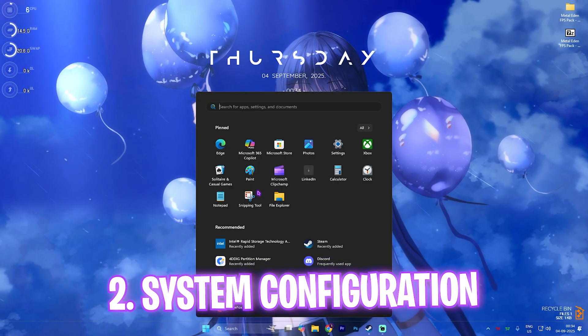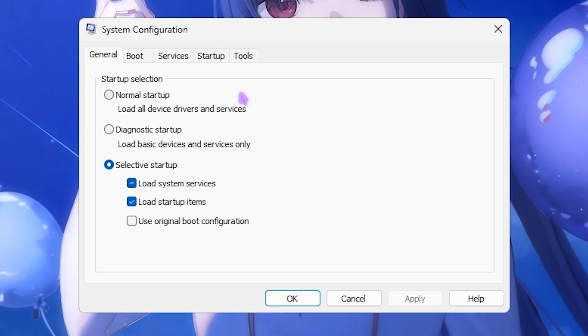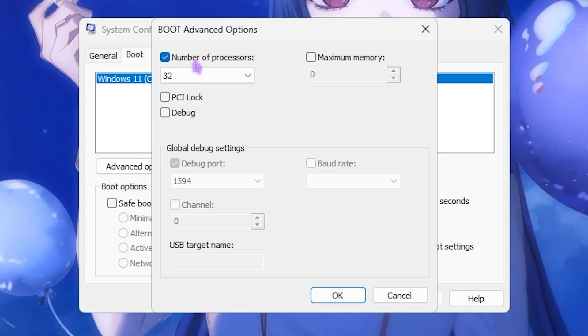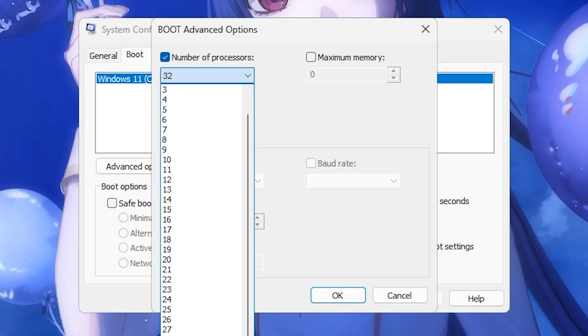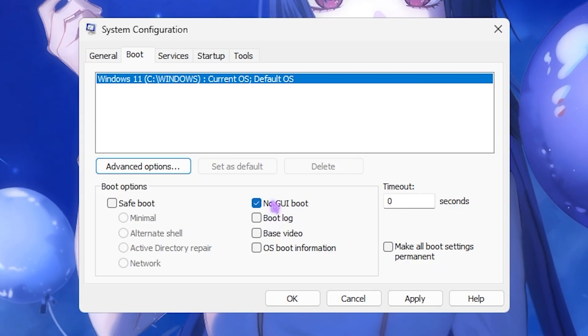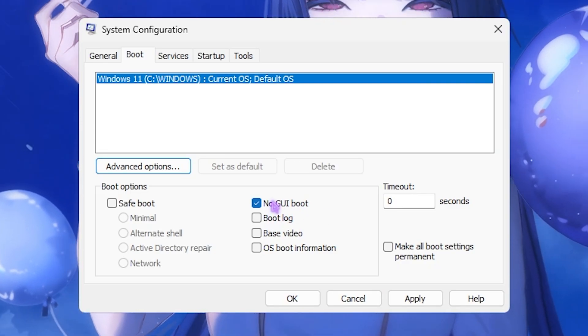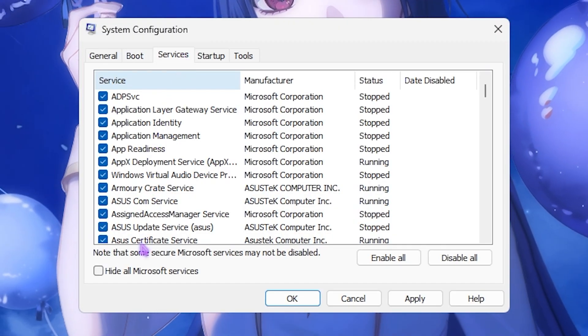The next step is MSConfig. Search for System Configuration on your PC and press Enter. Head over to the Boot section, click on Advanced Options, enable Number of Processors and choose the maximum number available for your PC. Click OK, then select No GUI Boot — this will utilize all of your CPU cores while your PC boots up.